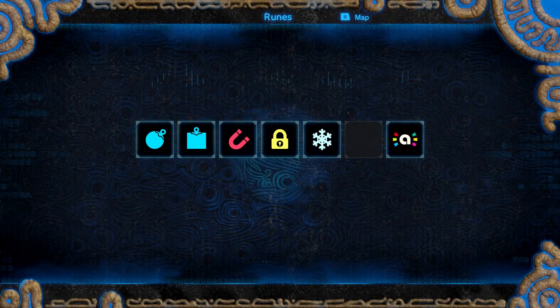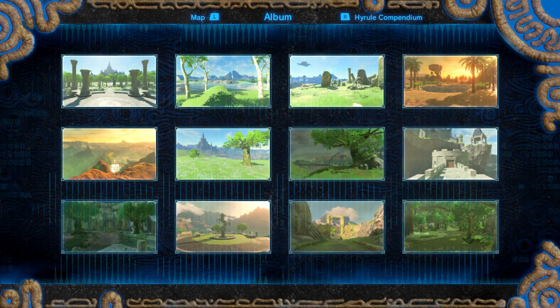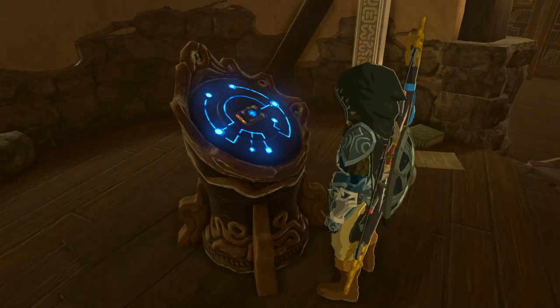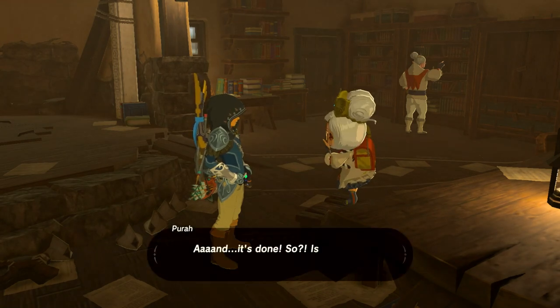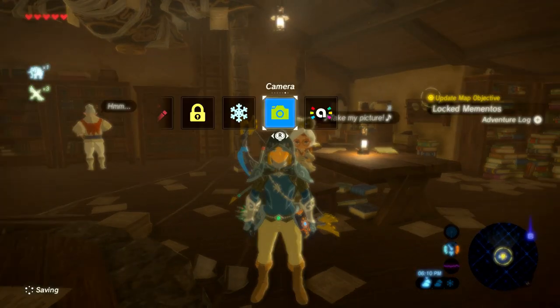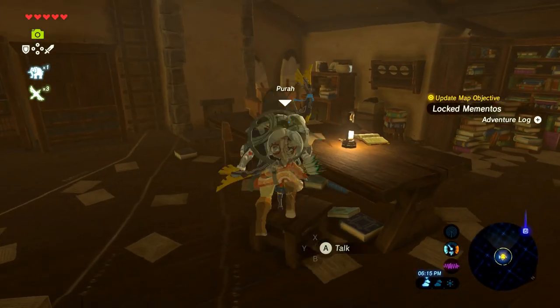And now we have the camera, along with a bunch of extra memory things, as well as the Hyrule Compendium — which I'm not worried about filling out at all. Filling that out is a nightmare; I'm not even joking. She wants to see what we unlocked, so we take a picture. Is this why she says 'snap' all the time? Because you have to take a picture of her and cameras go snap.